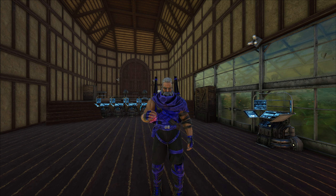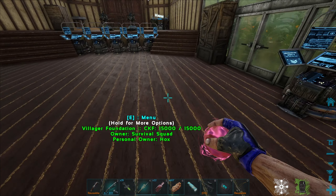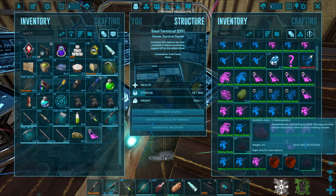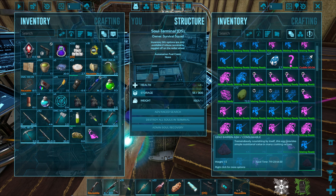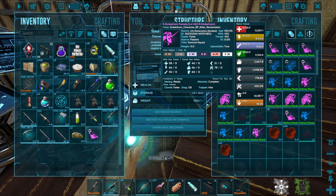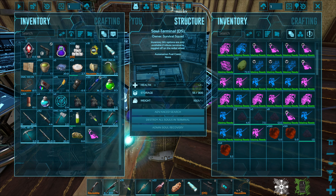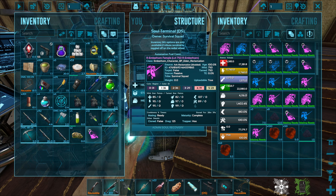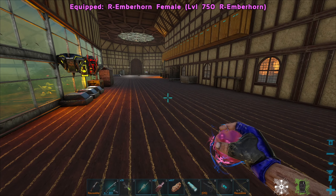I was waiting on the reclamation update to see if the ember ash we had would give us updated colors. The problem is ember ash has changed - it's gone to barren ash, barren enriched ash, and there's a gen 2 variation now. The ash I had disappeared, but the amber horns and amber seeds started laying the new ash, so I got some new colors - actually ended up with triplets that were all the same color. I really like this variation.